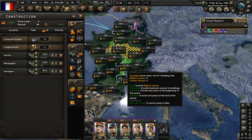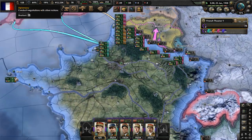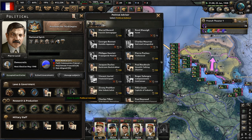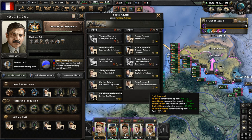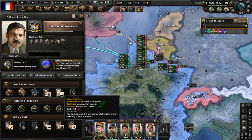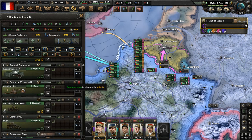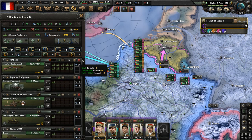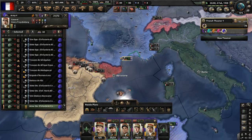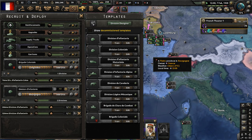Let's get more military factories made in preparation for war. Political advisor - let's grab the war industrialist to give us faster military factory construction speed, all part of the plan. More military factories have been constructed - put one new military factory on MAS-36 production. Here's a new colonial brigade - send them off to Army 4. Let's recruit more infantry and deploy them in France when possible.